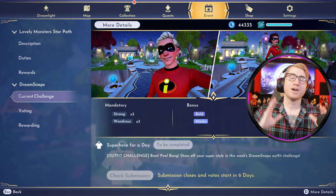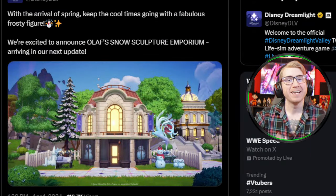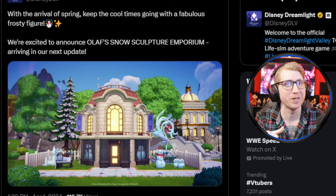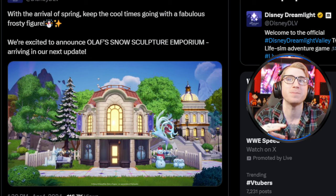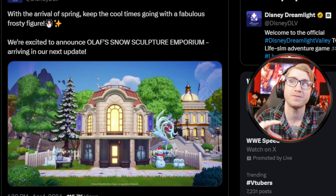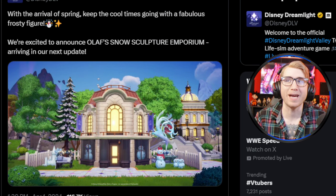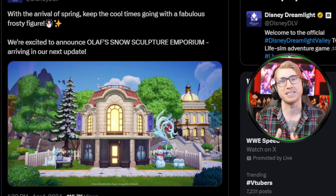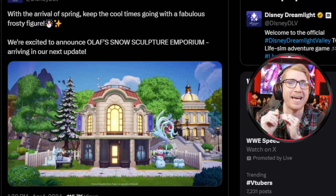Let me know your thoughts on this week's challenge. Now let's get into the most interesting part of today's video. This Monday, on April Fool's Day, Dreamlight Valley posted to their Twitter and across their other social platforms a very interesting new building. The first tweet said: with the arrival of spring, keep cool times going with a fabulous frosty figure. We are excited to announce Olaf's Snow Sculpture Emporium arriving in our next update.